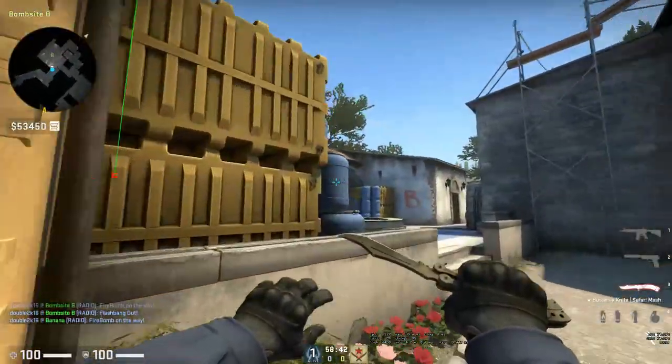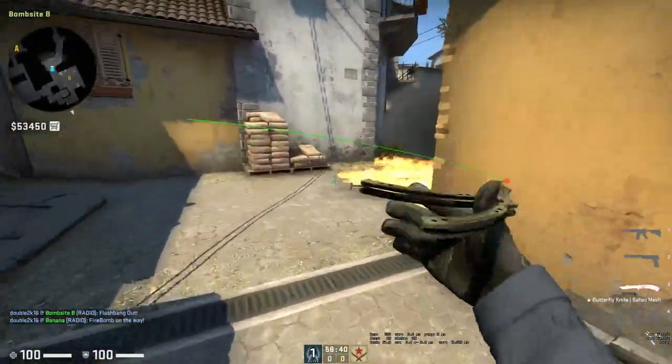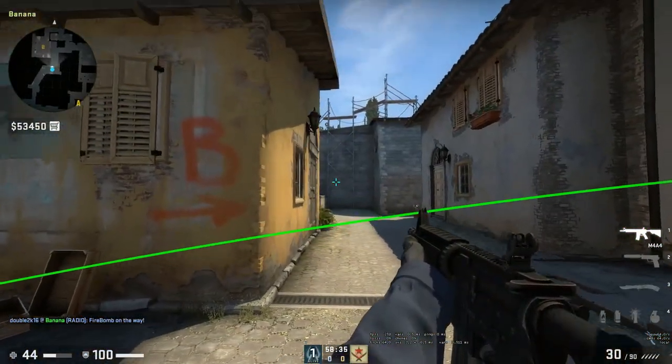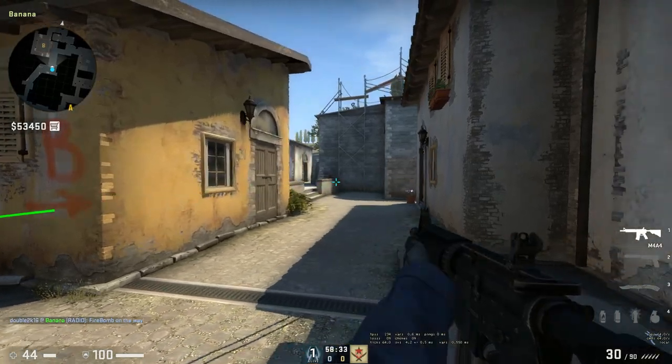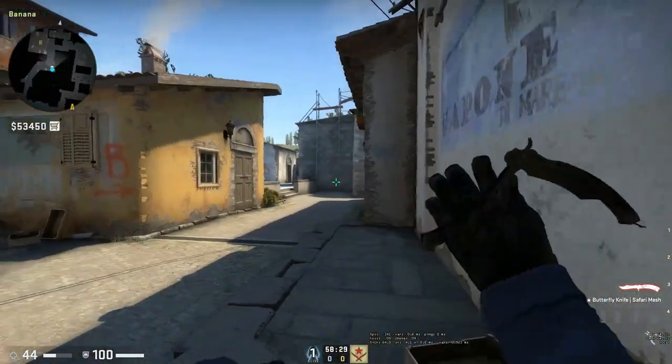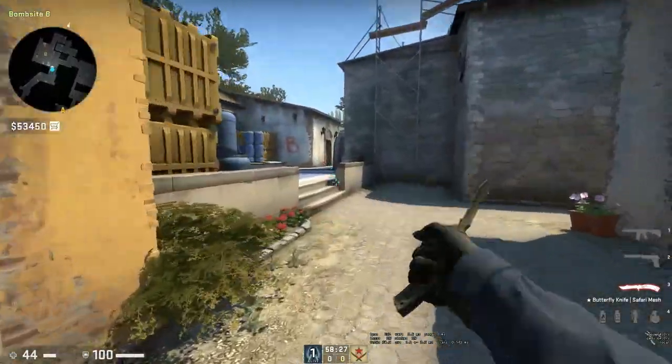The reason we pop flash here is because anybody standing car is probably going to be swinging wide or falling back — either way, they're swinging wide and they're going to get full blind, so it should be an easy kill. Be careful to check your corners, but no one should be playing anti-flash like that in a pug.